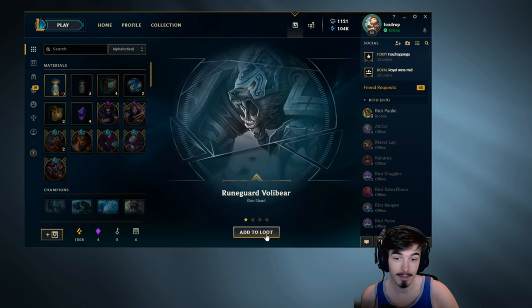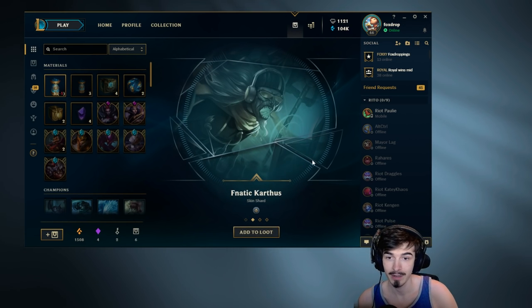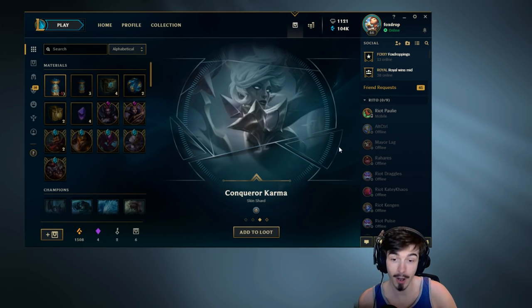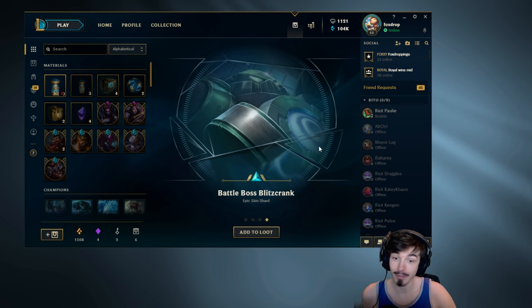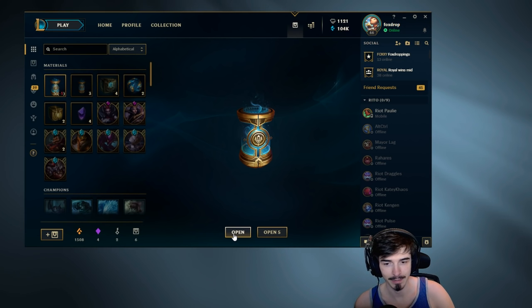That's probably the best Volibear skin in my opinion — I'll take it. Fnatic Karthus — we'll just skip past that one. Conqueror Karma is a good skin. Wait, that's Legacy? How is that Legacy? I swear that just came out like a year ago or something. Well, whatever. Battle Boss Blitzcrank — that's a good one, we'll take that. Next capsule, lads.